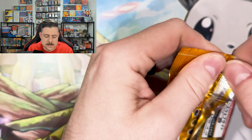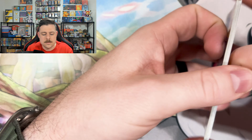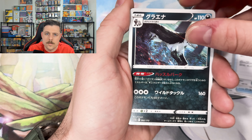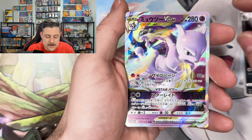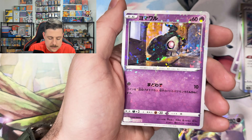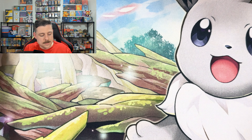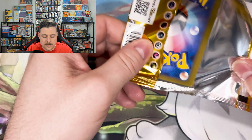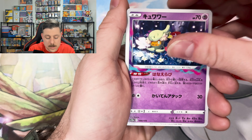To each their own — hopefully that set will be good to us and we can get solid pulls like in 151. God forbid it's anything like Paldea Evolved — you'll never see that thing on this channel. Oh, and the Mewtwo — let's go, Ditto! Boss's Orders and a Duskull reverse, very nice. Let's hope the pull rate stays the way it is; even Obsidian Flames was pretty good to us.